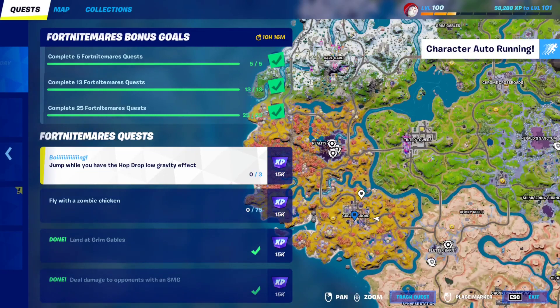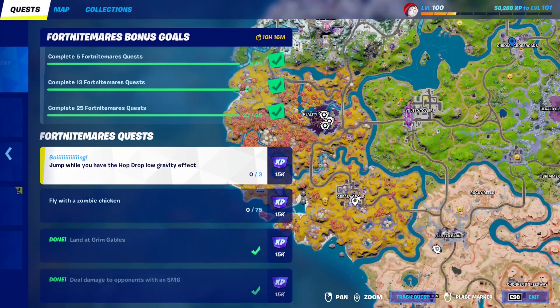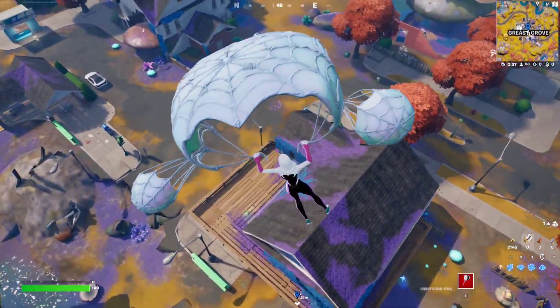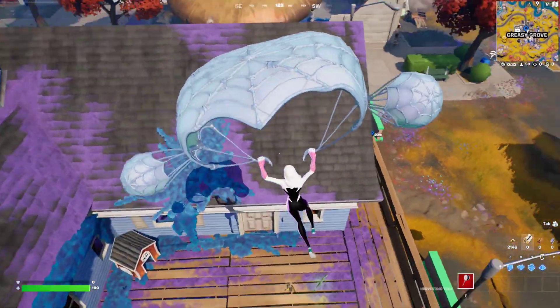You can go to either of these locations — Greasy Grove, Towers, Chrome Crossroads — any of these will work. You can either click on doorbells to get candy, or just open the little pumpkins in front of houses and you'll find candy inside.